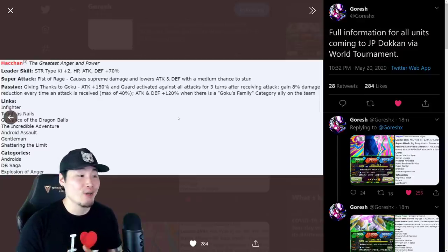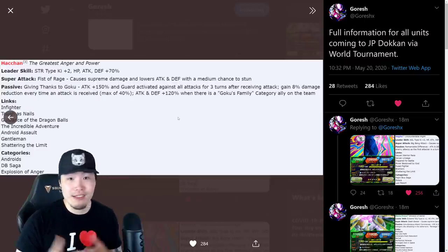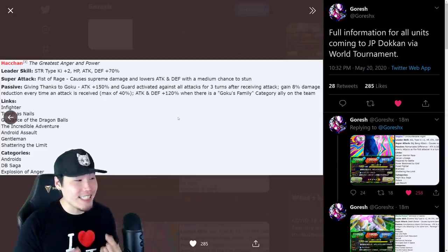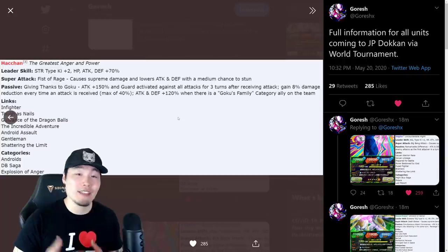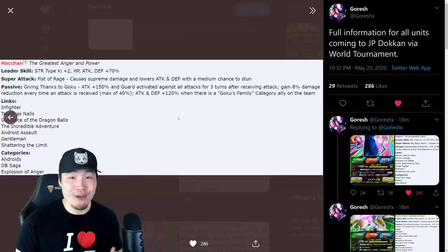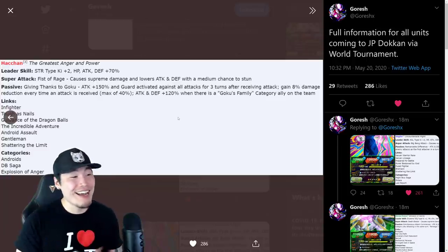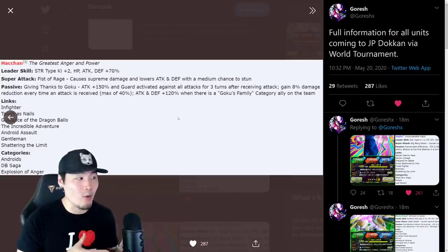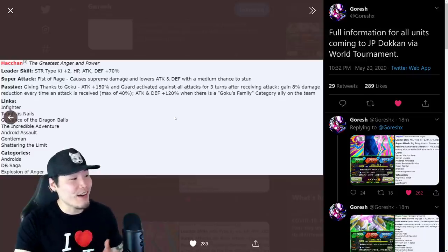On top of that, attack and defense +120% when there is a Goku's Family category ally on the team, which is pretty easy to satisfy — just have a Goku on the team. So combined, he's getting 270% attack and defense, up to 40% damage reduction, and guarding against all attacks for three turns after receiving an attack. That's pretty crazy. Even without premium stats he's still a very, very good unit.